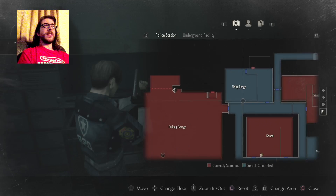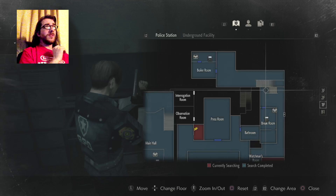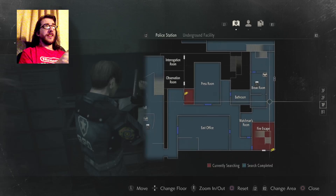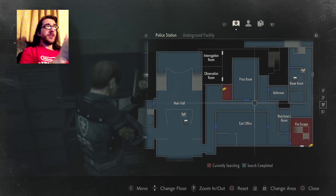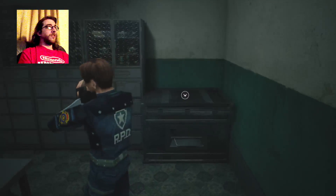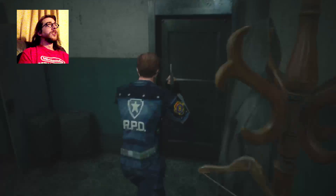Bloody hell. So that path travels up that side, which leads around there — right, through the break room. So I can easily get back to the place that I need. Also, how do you like my retro style? This is awesome.